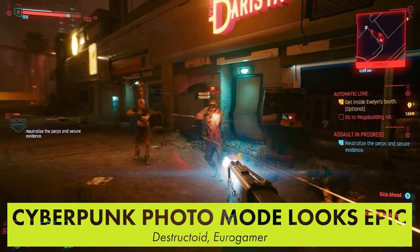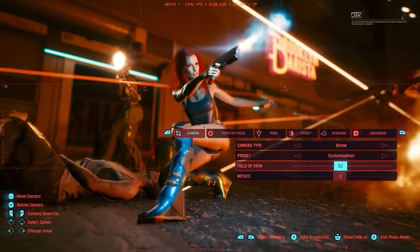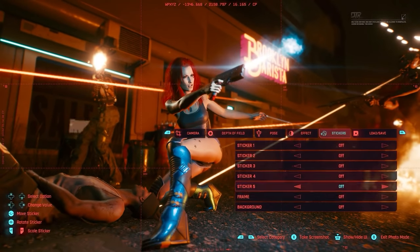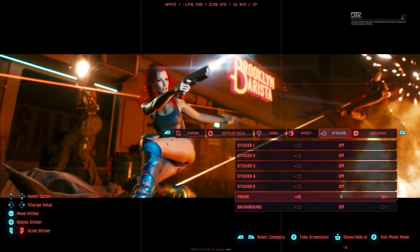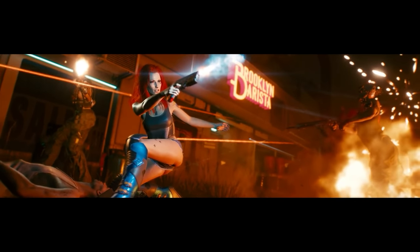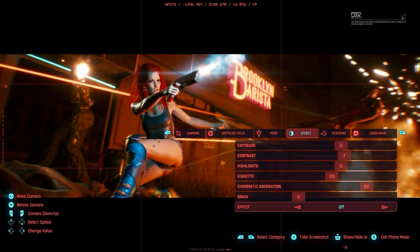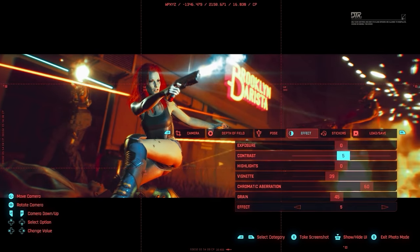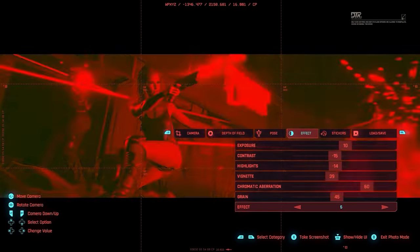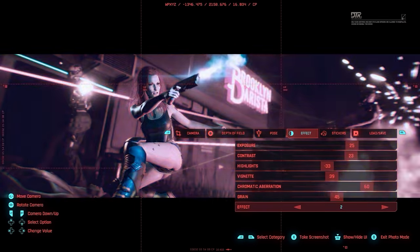Cyberpunk 2077 is only 7 days away, and just when I thought the hype couldn't go higher, the developers released the trailer for the game's photo mode, and I'm sure it will blow the socks off anyone who likes taking screenshots. It features freeze time, the ability to dynamically pose and reposition character models, tons of camera controls, effects, and much more. With most games, these sorts of features have to be hacked in or enabled via third-party tools. It seems like a great starting point for people itching to showcase their in-game character.